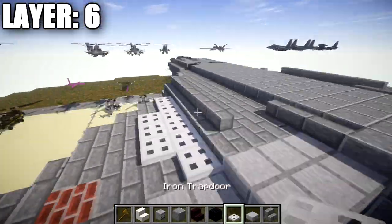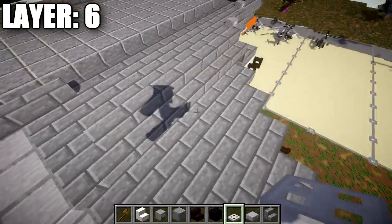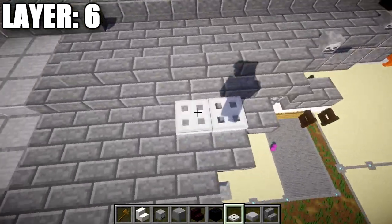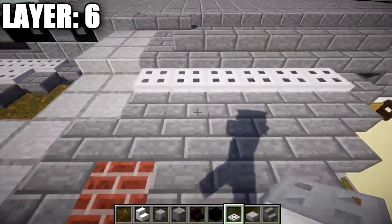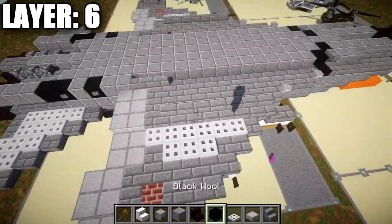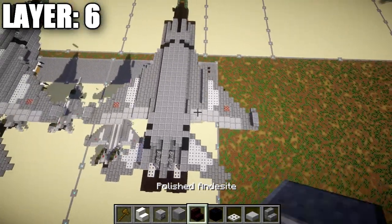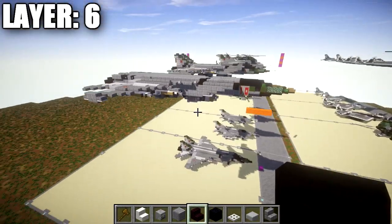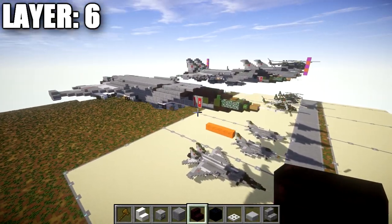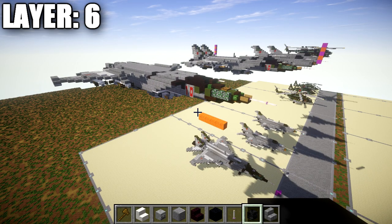For some wing shaping, place a row of six iron trapdoors, then three more coming off that section. This transfers over to both sides. You can really start to see the shape of the aircraft taking form. That finishes off layer six — on to layer seven.